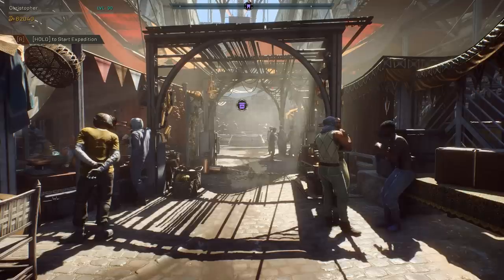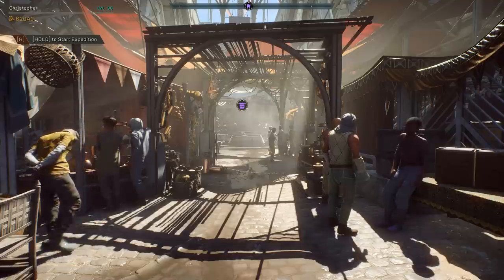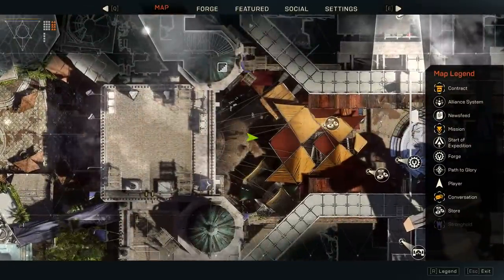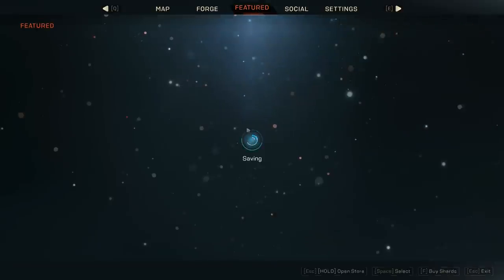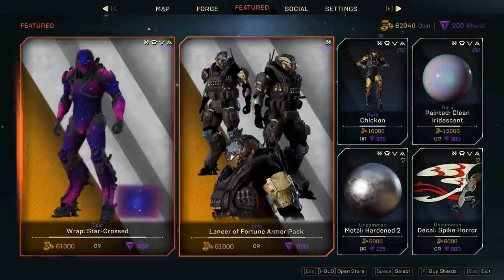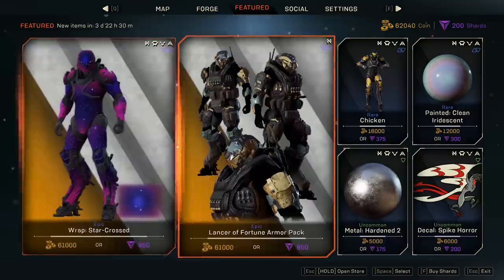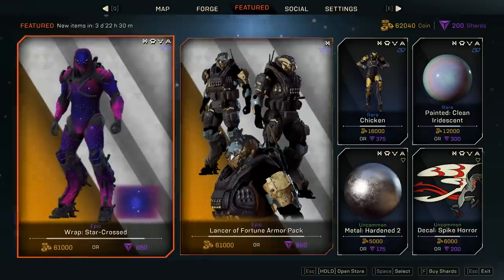Hey, what's up, you awesome dudes! Welcome back to another day in Anthem. Today we have a brand new reset and a bunch of new very cool items. Today is the 10th of May and there's a new reset going on, so let's go into the featured shop and see exactly what we have in store - no pun intended - because there's a thing over here that I'm super excited about. I'll go over that in just a bit, but let's start things off with the main ones.